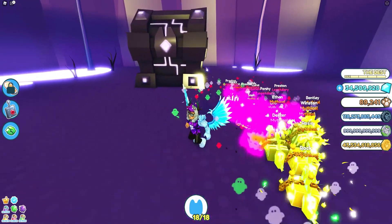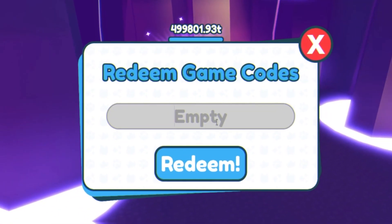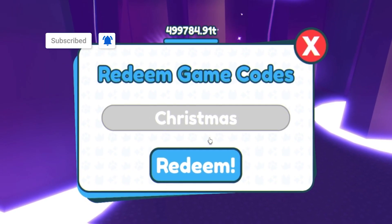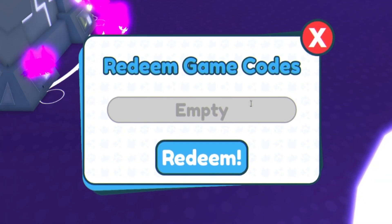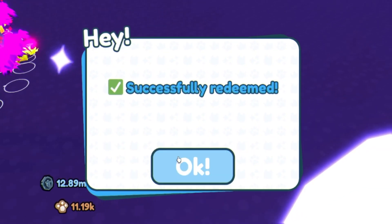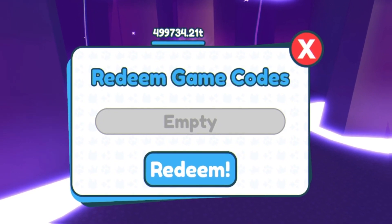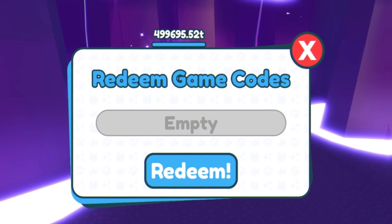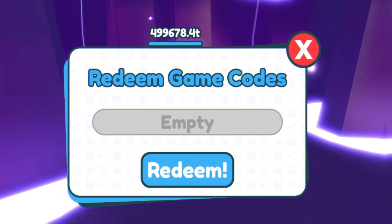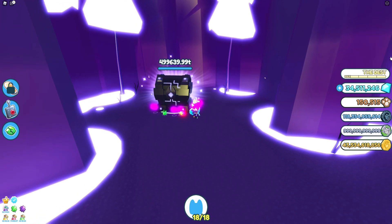Let's get back into more codes. I'm going to try "good christmas" — that one doesn't work. But we do have a new code: "happy holidays" — redeem that for three triple cotton spoof rewards. Next we have "1 billion" — go ahead and redeem that. Then "yay diamonds 2", followed by "alien pets", then "yay diamonds", and finally "it's 1 million" — I've already used that one. And that covers the new working codes in Pet Simulator X right now.